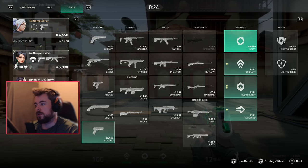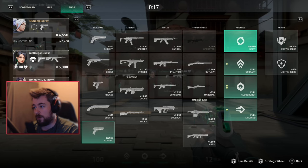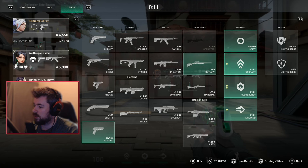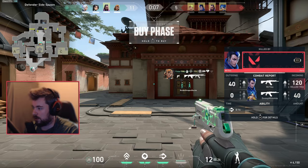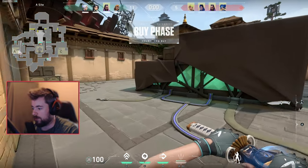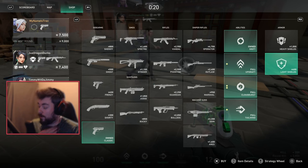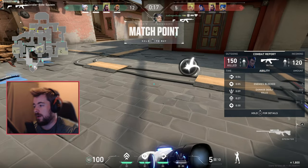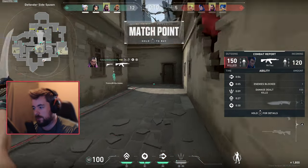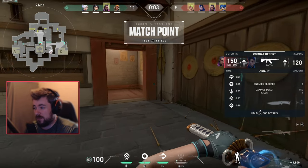We won the next round and I have two options. I'm one kill away from the knife, so instead of buying Vandal and heavy shields like I normally would, I'll do a light buy and throw a smoke onto the orb to try to grab it for my ult. We just won that round — because I saved and used my ability efficiently, I now have enough for the Operator. This shows how to save for an Op while maximizing your equipment.